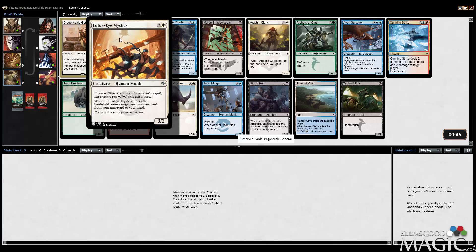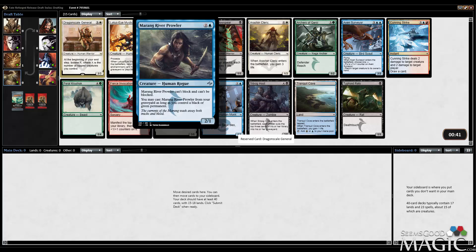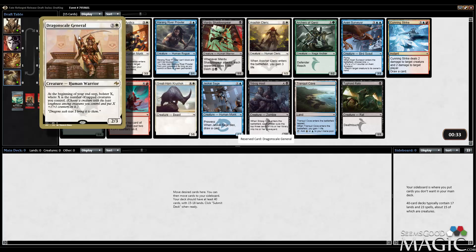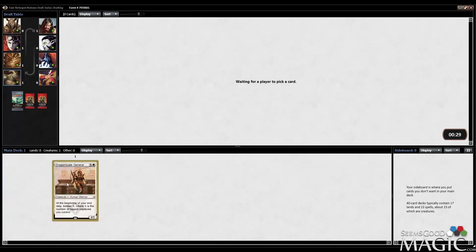Let's see what this other guy does — 4 mana, 3/2, prowess. I remember that one. You can bring him back from your graveyard if you can draw black or green. That's right. Yeah, good rare. So let's first pick the Dragonscale General and see where we go from here.